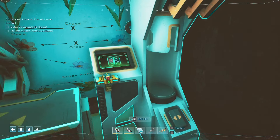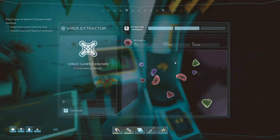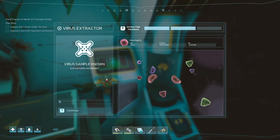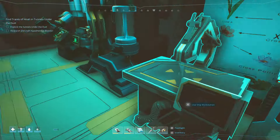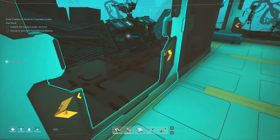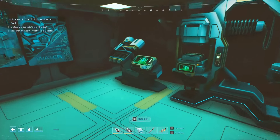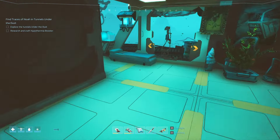First thing on the list: get this sorted out and analyze. We're looking for small, uncharged, and alkaline — oh, we've already done this, so we just have to do that. You only have to analyze something once and then it's sorted. I've got the meningitis virus isolated and I've already researched the hypothermia booster. We can also do the endurance booster.